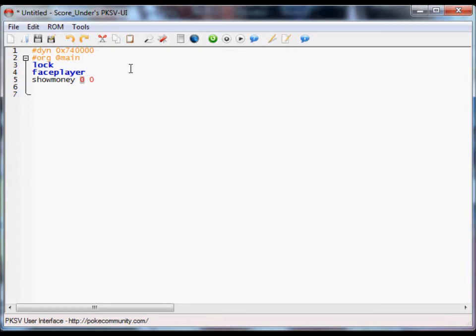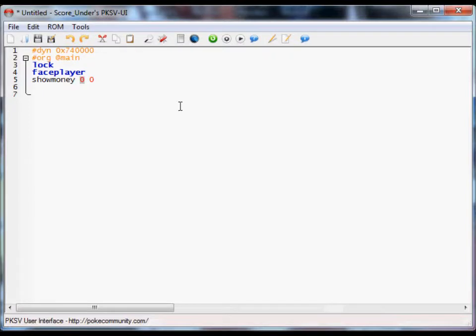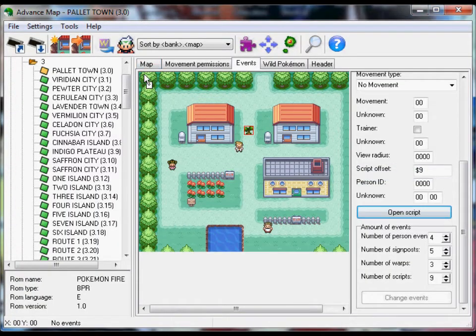This 0 over here, the first number, is your x coordinate — down here. So that's the x location; it's going to appear somewhere in this horizontal row. And then the second number, you probably guessed, is the y coordinate. So at 0, 0 up here, at the very top left corner right here, that's where the amount of money will display.